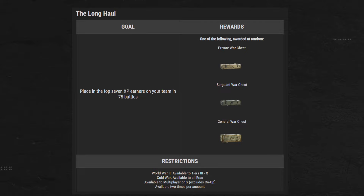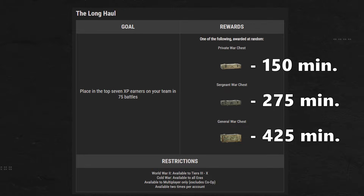I personally only obtain 1 a week from 4 days of 4-hour play sessions for 16 hours total. With these war chests you can get any kind — private, sergeant, or general — but you are most likely going to get a private war chest. It's guaranteed 150 gold no matter what, as the lowest possible roll in a private war chest is 150 gold. You can of course get more if you're lucky, but that's the minimum.